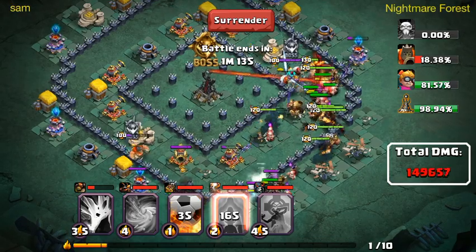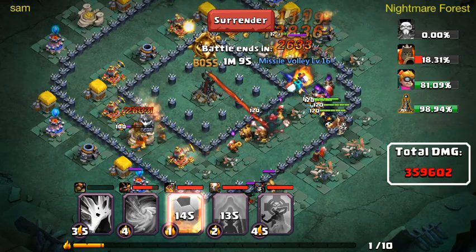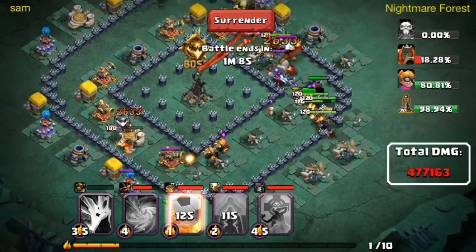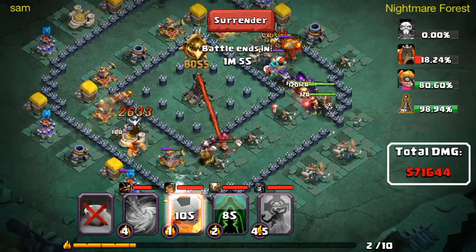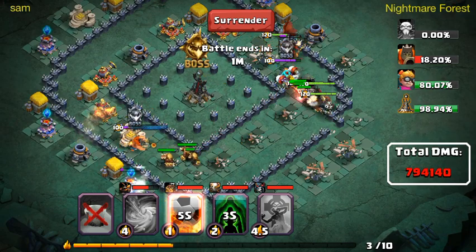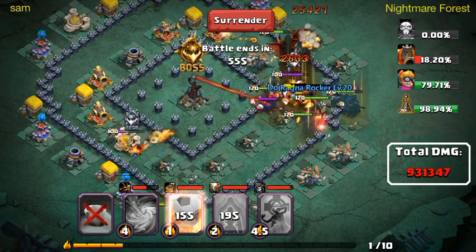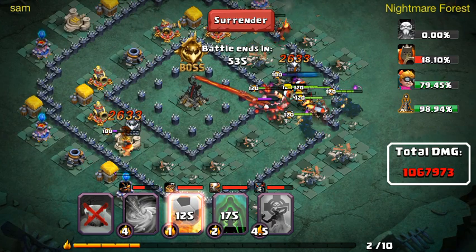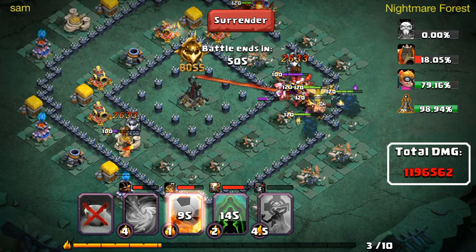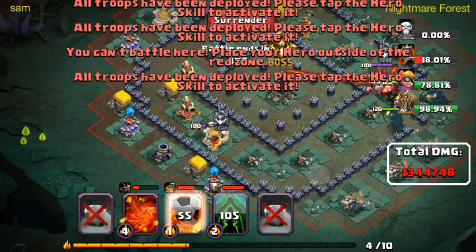Now this Victory Statue is really hard because it's high level plus it deals a lot of damage. It's got 98.94% health, which is too much. I don't think anyone's heroes are good enough to take that down straight away. I probably should have put it around here to take out the Blitz Bomber.